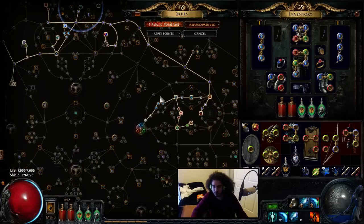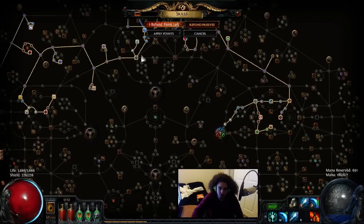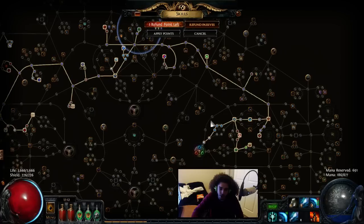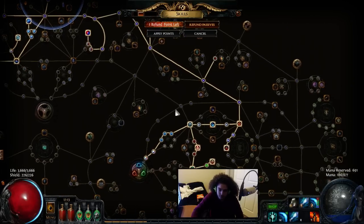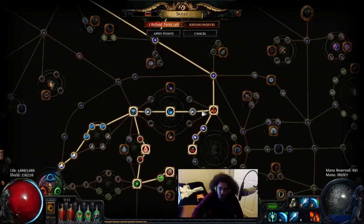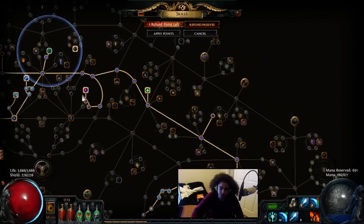Let's talk about where I am on my spec right now. I decided to start Shadow. You could start Witch or Templar instead — I wouldn't recommend Templar. I'd recommend Shadow or Witch. The reason I chose Shadow over Witch is because you get 4% casting speed, while Witch is only 3%. I prefer the casting speed over the 10% spell damage. So it's 4% for 10%. Started off Shadow, went through Trickery, came down, grabbed Coordination, went through the freeze nodes, took Cold Heart, Assassination, and then came all the way across through here.